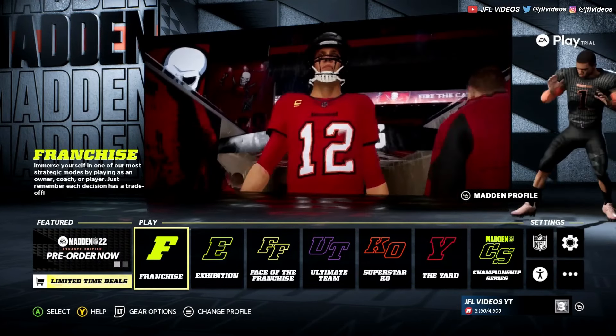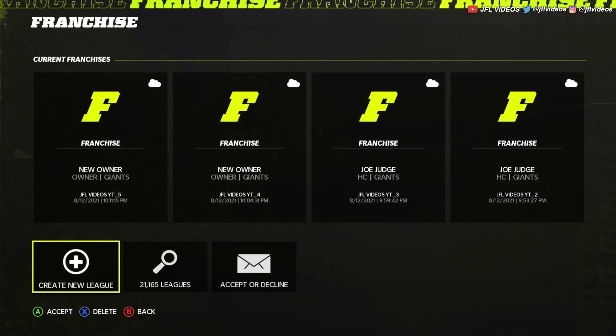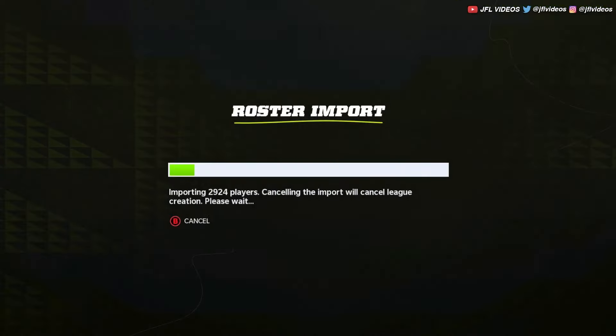I'm going to show you guys how to create your own team in Madden 22. Obviously this goes through franchise, but I'm just going to show you guys in the easiest way possible. All you do is go into franchise, create a new league, use active roster — it doesn't really matter what roster you use. This is just the starting steps on how to create a franchise and then create your own team.